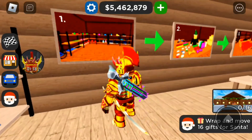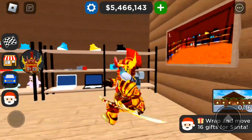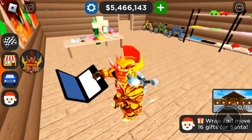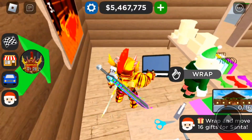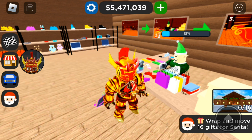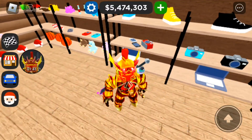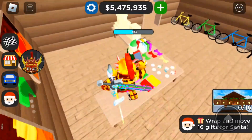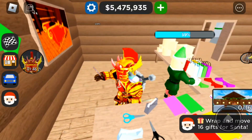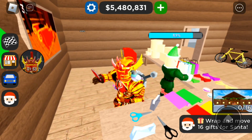Here we are. So you take a gift, wrap it — okay, that's how you do it. What you do is go over to the shelf, press take, come over here and press wrap, and then that progress bar is gonna show up, and once that progress bar is done...